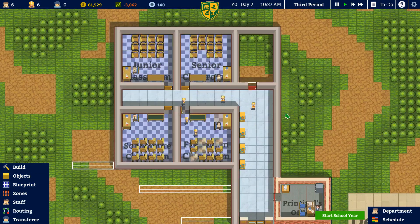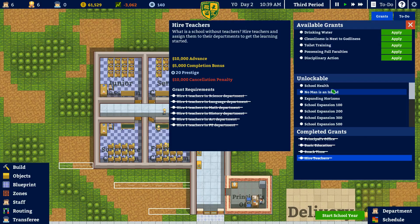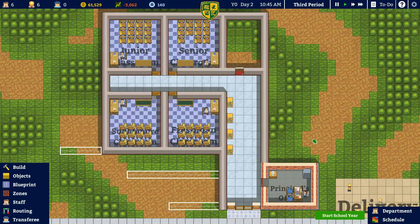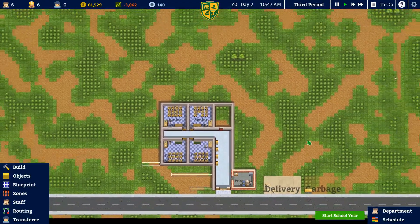I think we're going to stop there. We're already 30 minutes in. We've got a little bit done — we don't have any students just yet, but hopefully that'll be the case in the next episode once we get a little bit more done. But I like where we're at — we have our classrooms, we have our teachers, and we will go ahead and start our school year in the next episode. This is fun, this is going to be a lot of fun.